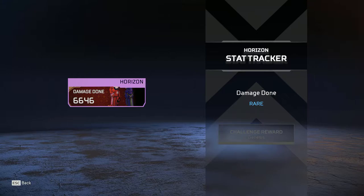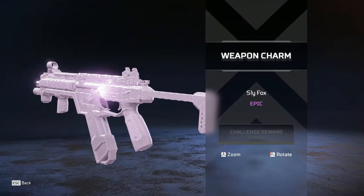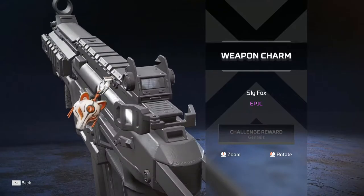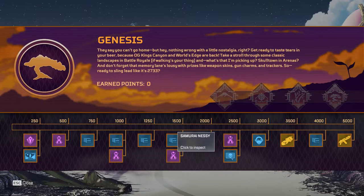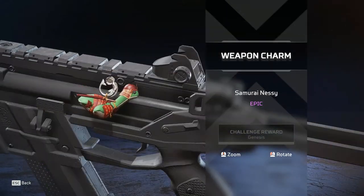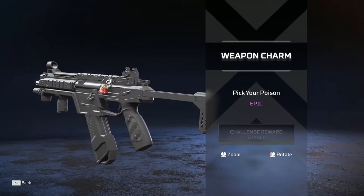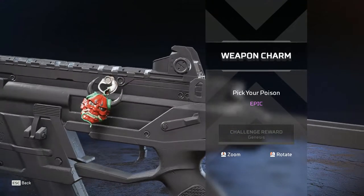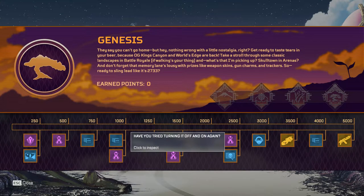Then we get the trackers for Horizon and for Valkyrie — nice, nice, nice. Then we get the Sly Fox weapon charm, which is a fox that goes pretty well with the Rampart skin. Love that. Samurai Nessie — you gotta have a Nessie in there. Absolutely adorable. I love the Nessies. Pick Your Poison weapon charm — we got that mask from the Wraith skin. Nice. There are a lot of other trackers, but I'm skipping those.